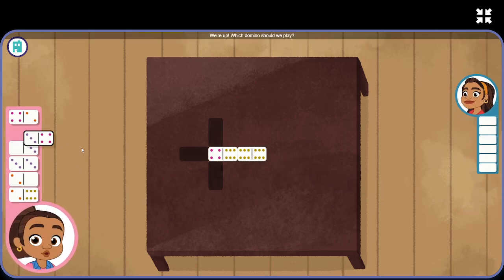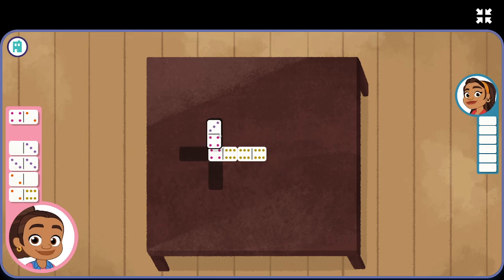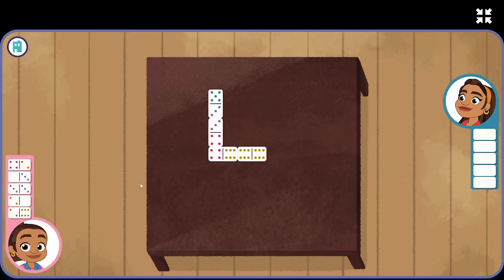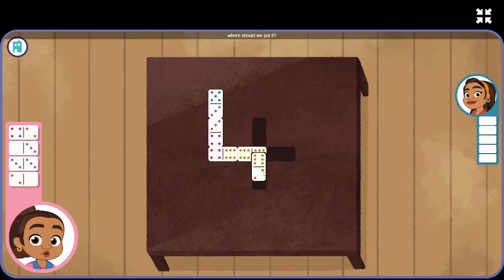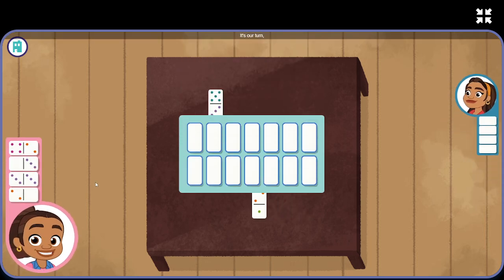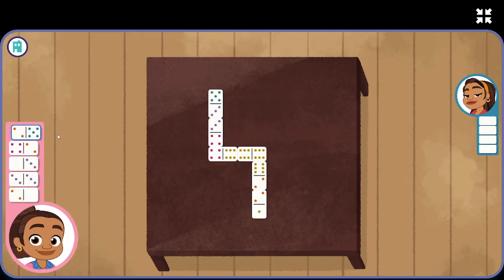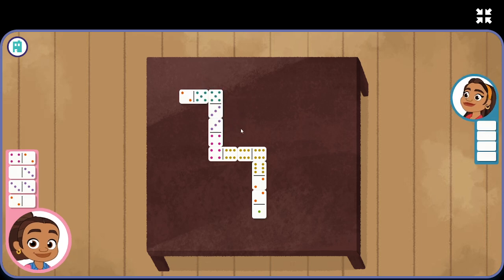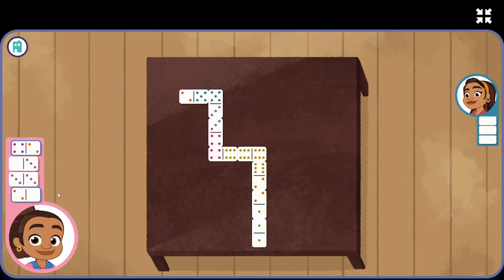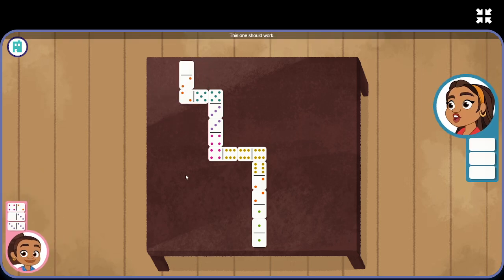We're up. Which domino should we play? There. I can only find one match. Where should we put it? It's our turn, but we don't have... Our turn. Yeah! This one should work.